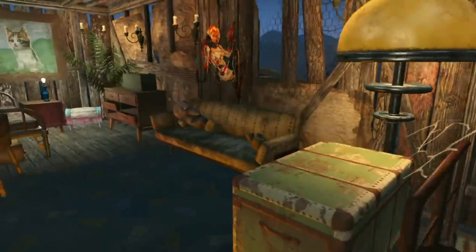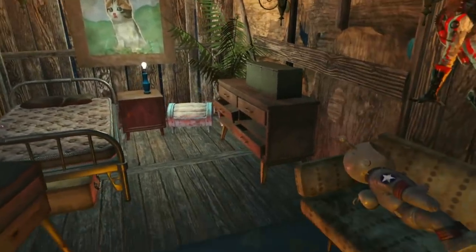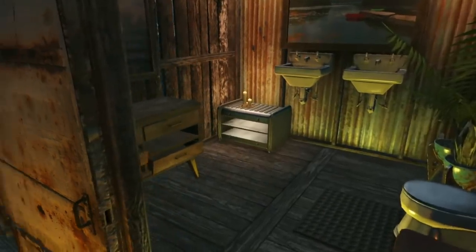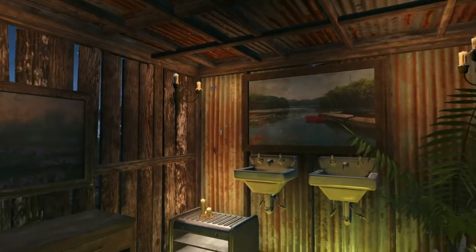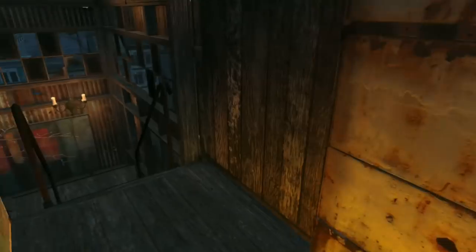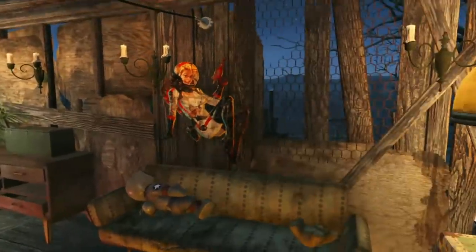And this will be a child's room. It's very simple — you can easily recreate this. This is the bathroom. You can easily recreate this if you have mainly the Vault-Tec Workshop expansion.